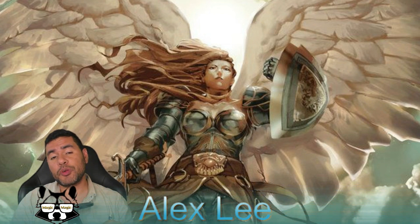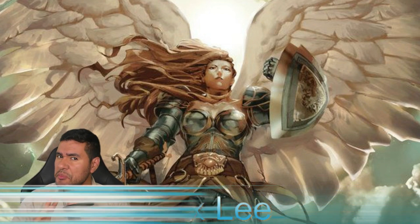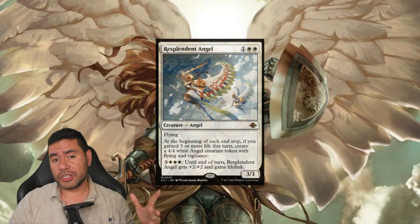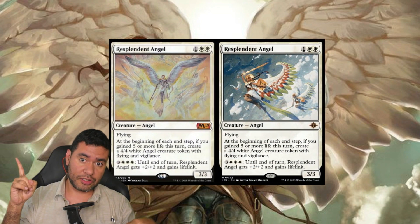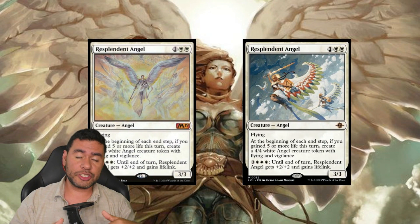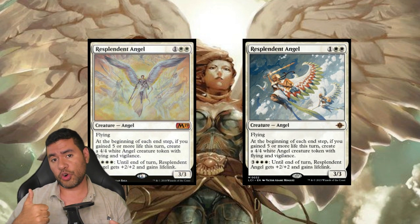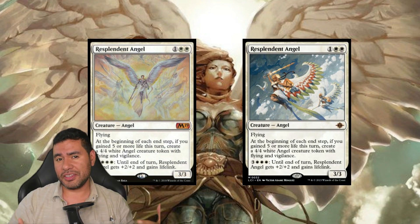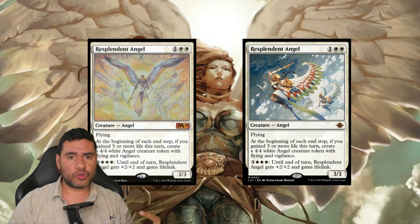With this set, we receive a couple of reprints, and that's mainly the reason why I'm doing this deck - mainly for Resplendent Angel. This is the old version, and it's been a really good staple for Celestial Angels in multiple formats, such as Historic or even Explorer. But how good can it be in Standard? We're going to try it out.